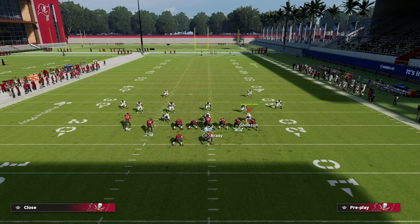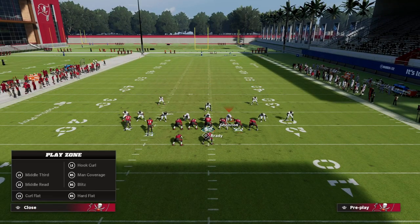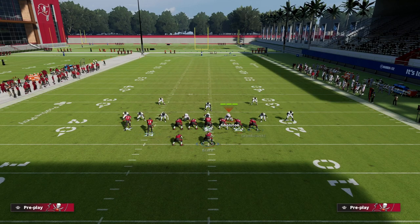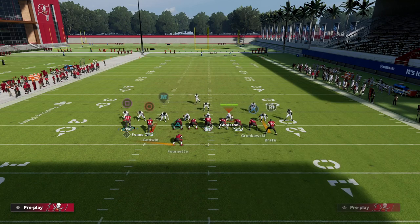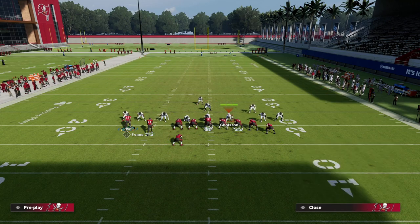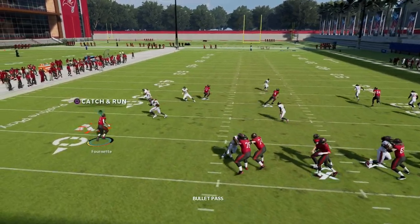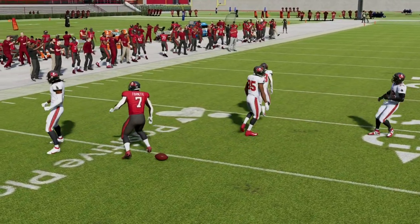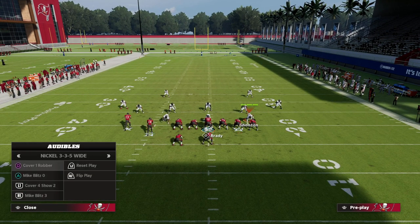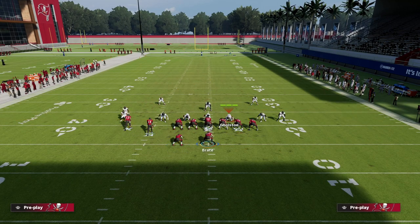Against zone — specifically double-flat coverage — you can wheel your running back. We do the same thing: motion the fullback to give good protection, and then from here you can even audible into single back wing slot and run stretches. But you can throw the wheel route against that double-flat meta as well because of the placement of the wheel route.